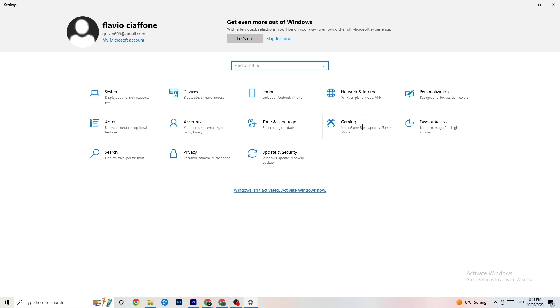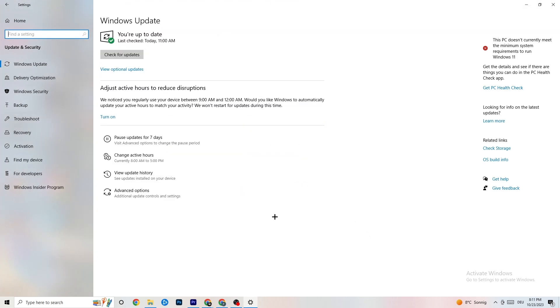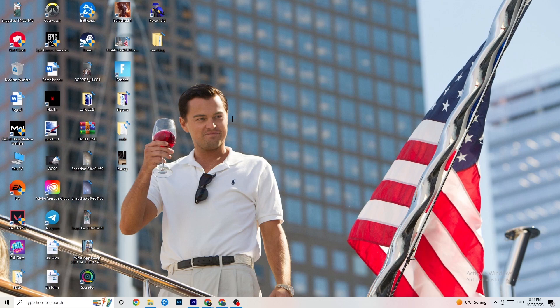Go back to the main Settings and click on 'Update & Security'. Stay on 'Windows Update'. As you can see, my last check was today and I have the latest version. I really recommend you check for updates because this will increase your system's performance and help with basically every issue you're having. Update to the latest Windows version.